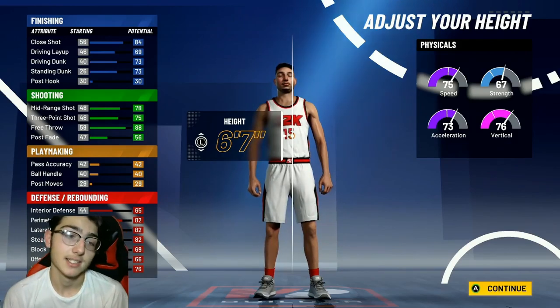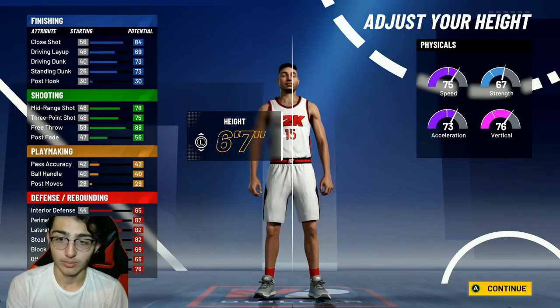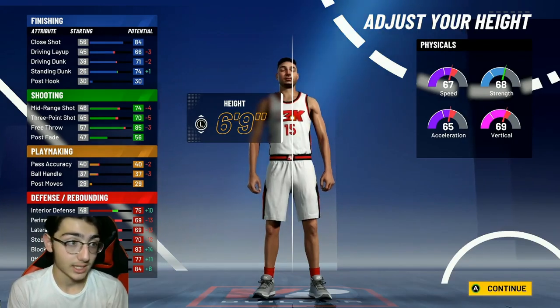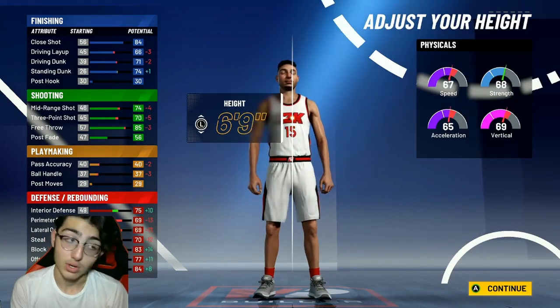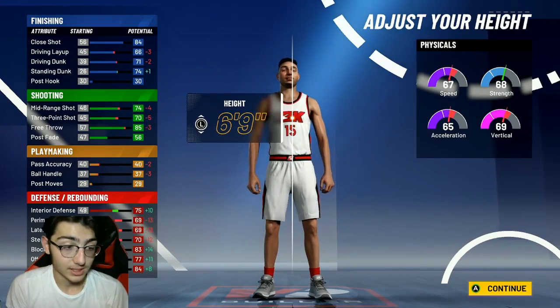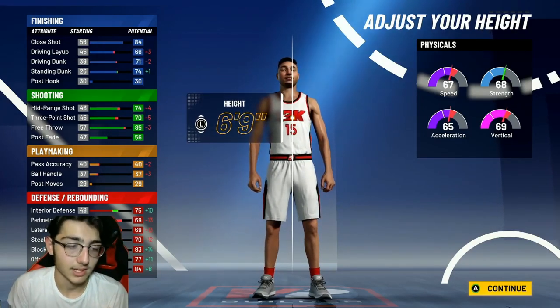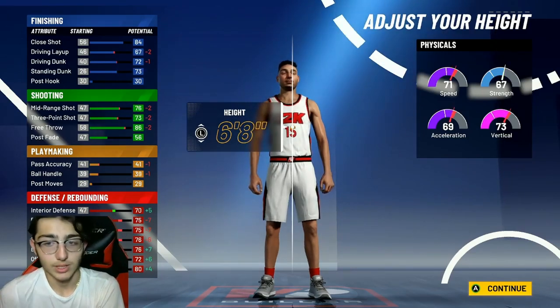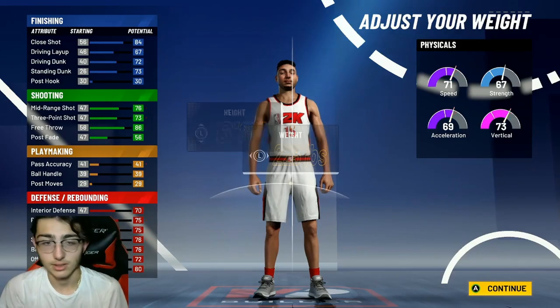Body shape doesn't matter — I like going compact. For height, this is very important. If you go six-nine it takes a lot off key attributes like driving layup and your defense. Look how much your perimeter defense and lateral quickness goes down. So you want to go six-eight — you get 71 speed, a good vertical, and good strength.